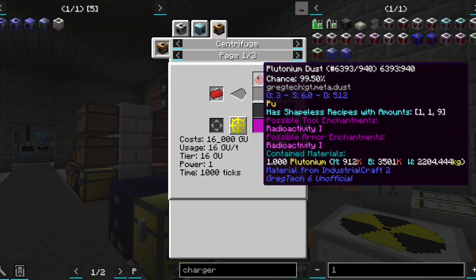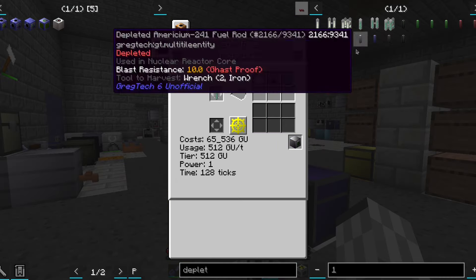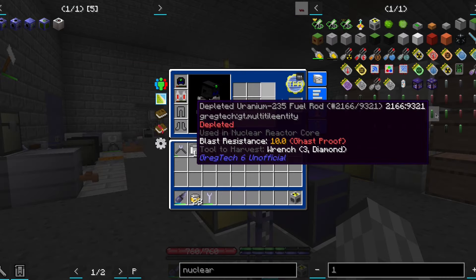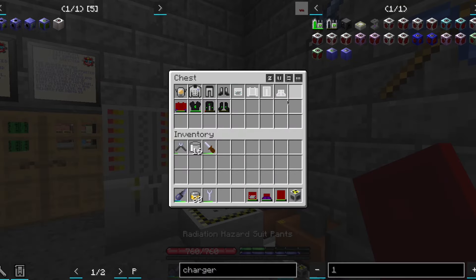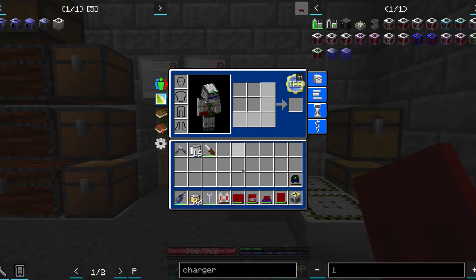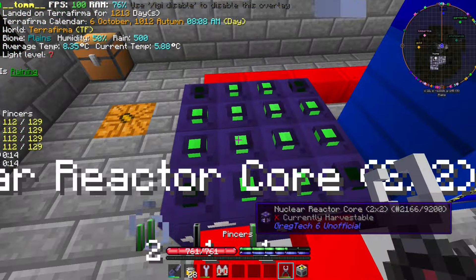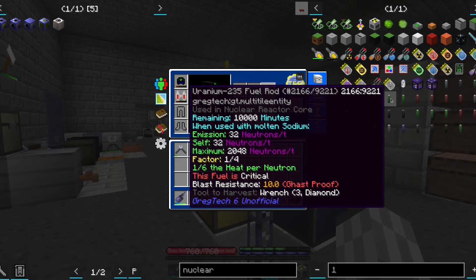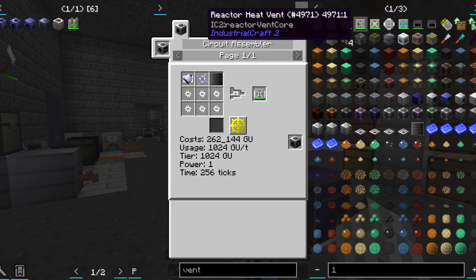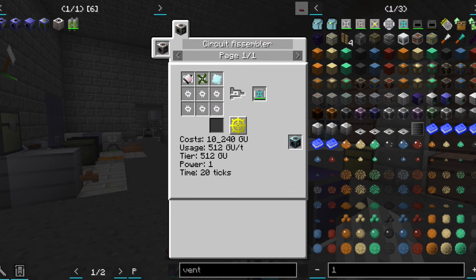We need radon for the wafer cleaning, and the only decent way of obtaining it is with a plutonium loop, which we can get from depleted uranium rods. So we might as well check how the Gregtach reactor rods are doing. It appears that it took three episodes to consume only half of half of the cells we need. So let's try also having an IC2 reactor.